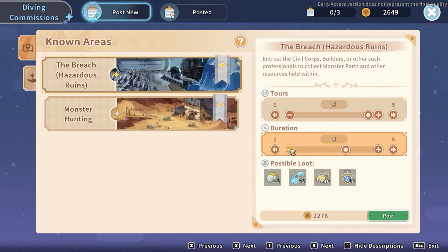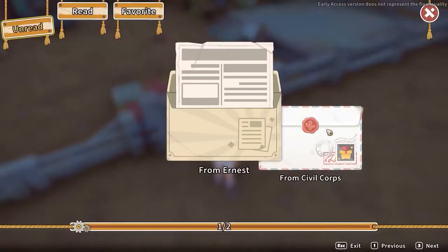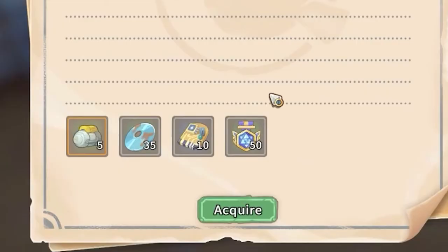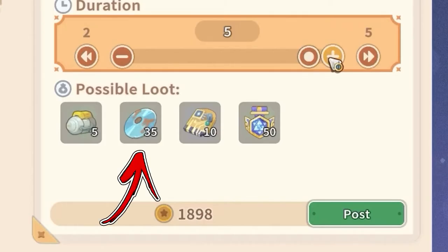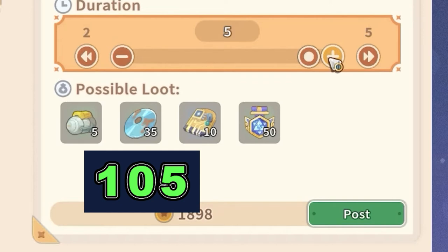Based on what you choose, the price will change. You can post up to 3 commissions at a time. After the commissions are completed, you will receive a mail with the rewards listed on the board. If you max out all the sliders, you will notice that you will be able to obtain 35 data disks for each commission, meaning you can get up to 105 data disks passively from these 3 commissions.